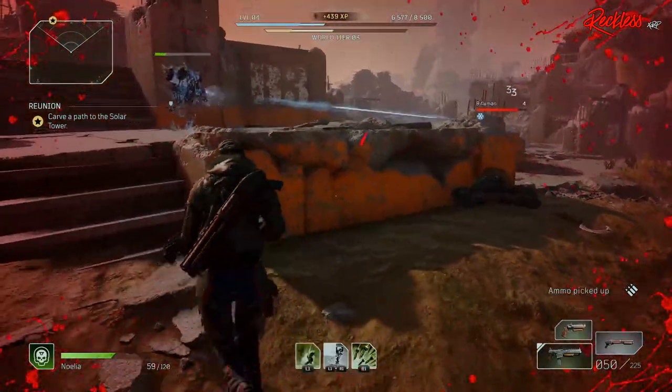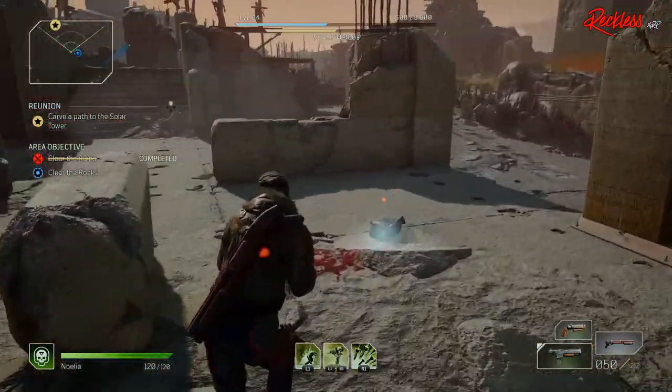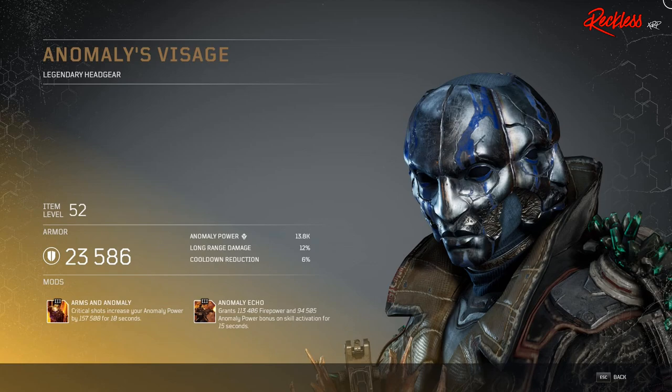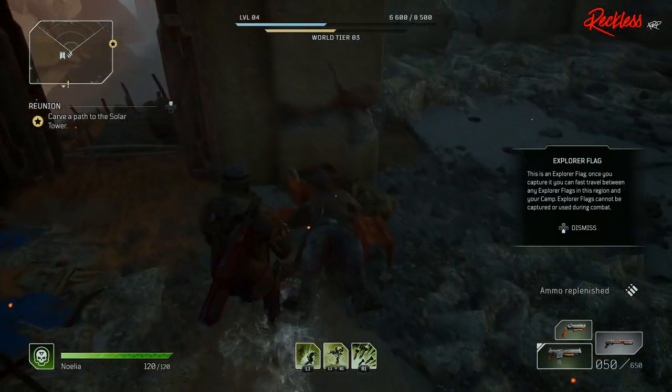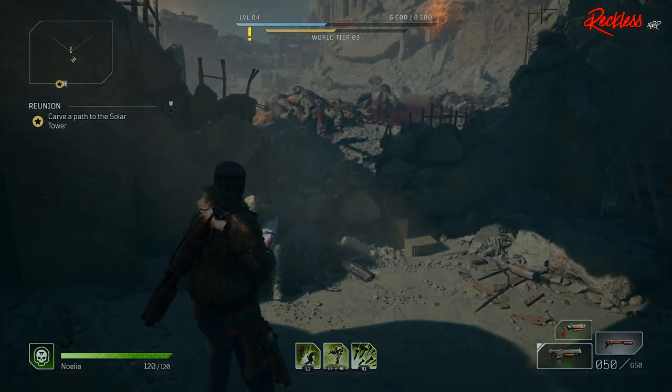So that is all of the legendary armor sets that we currently know of. I do have one more legendary that is not part of a set, and it is called the Anomaly's Visage — this is for the Trickster. The Tier 3 mod on this is called Arms and Anomaly: critical shots increase your anomaly power by X amount for 10 seconds. But this also shows it coming with a second Tier 3 mod called Anomaly Echo, which grants X amount firepower and anomaly power bonus on skill activation for 15 seconds. This may be the only legendary piece of gear that comes with two Tier 3 mods, or it's possible this piece is already equipped with the mods that the person wanted — we'll have to wait and see when the full game comes out.